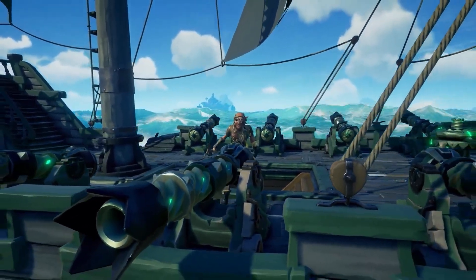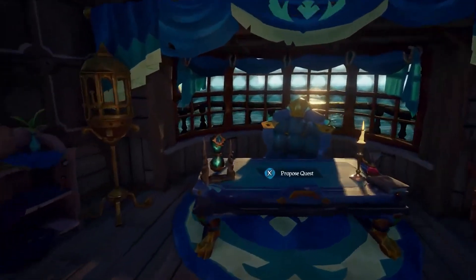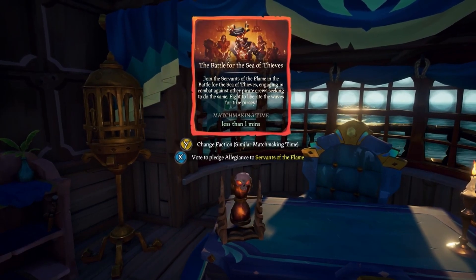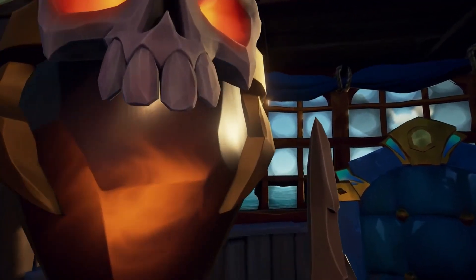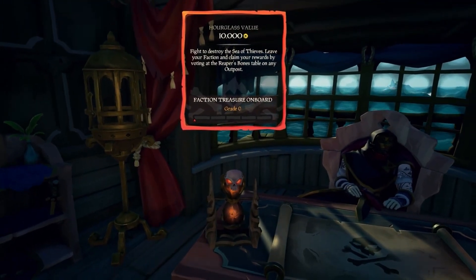Now, how to actually start a battle. When you're ready to fight, go onto your ship and go to the voyage table. On the voyage table you'll see this hourglass shape. This lets you choose which side you want to fight for — you can either fight for the Pirate Legends or you can fight for the Reapers, and you can switch between these two whenever you want, but you have to stop fighting first and then switch.